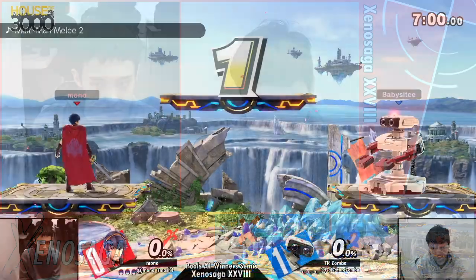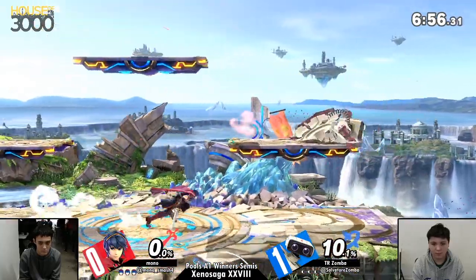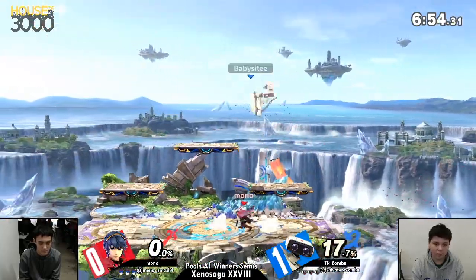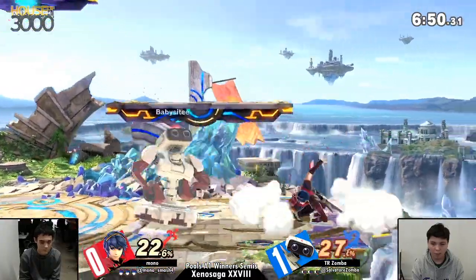So maybe Mono can adjust and do that. I think the stage might help. If he stays underneath those platforms, especially if he gets a little bit of a lead, it's going to be a lot harder for Zumba to get in, really.